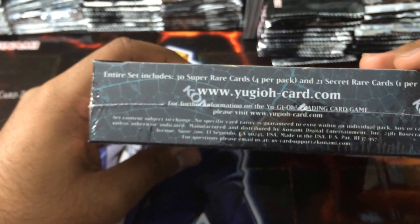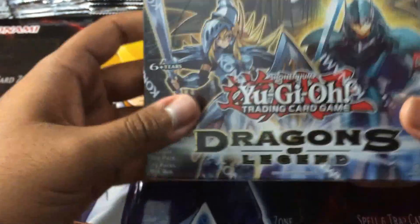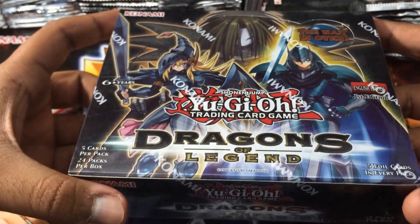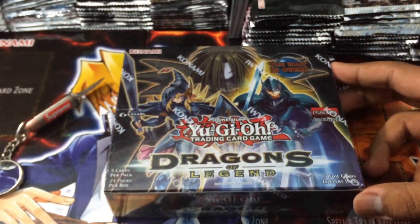To be honest, I haven't really caught up on Zexal or 5Ds — I think there's cards for them too. I've just been brushing up on my GX, so I'm going to recognize most of the cards in here. And I didn't look at the card list because I thought I'll just get the box and surprise myself.